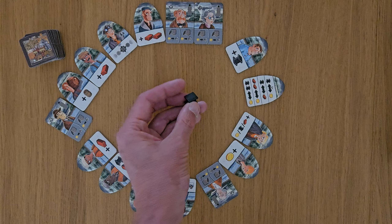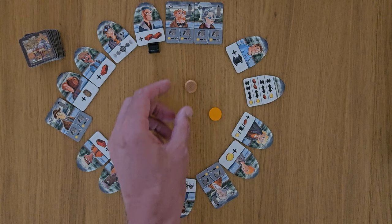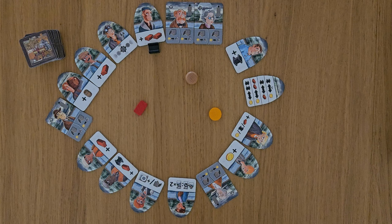You might recognize this component — this is from Russian Railroads. That is known as steel. We've also got stone, which for some reason is red, so you could call it brick. We've also got gold, and lastly we have whiskey. Only one person can have whiskey — so if you land on the whiskey spot to gain whiskey, you either take it from the supply or take it from whoever owns the whiskey.